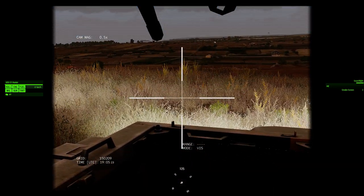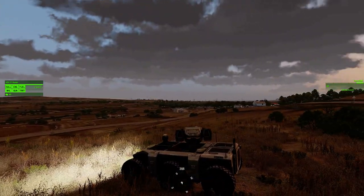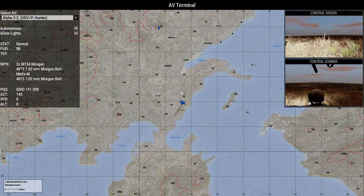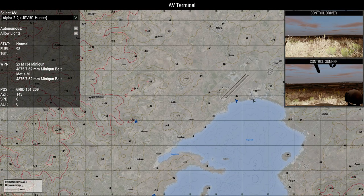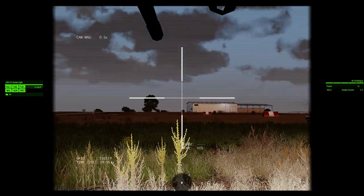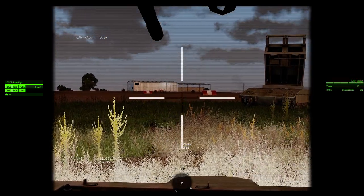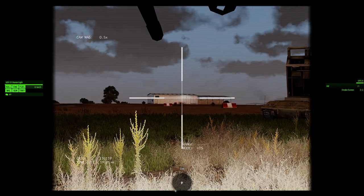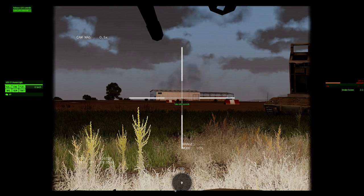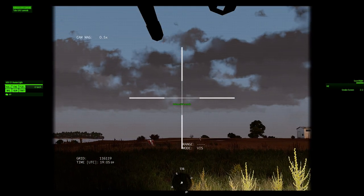Also got a searchlight — not sure if that's working properly, but oh well. And the other one is the Hunter Light, which has a 6.5 minigun and SPG-9. This only has eight HE rounds and is straight-firing on the round strike track, so it's a direct fire role.